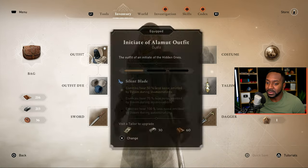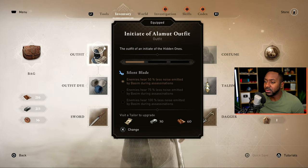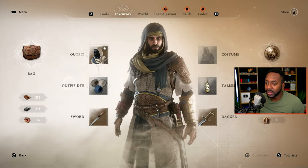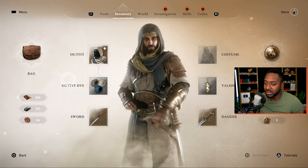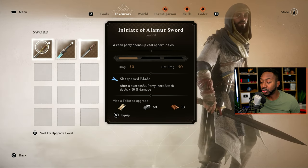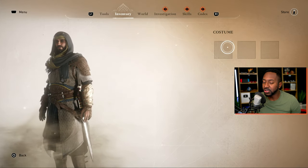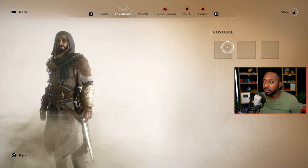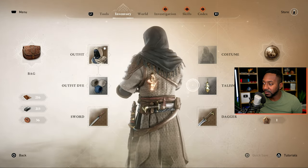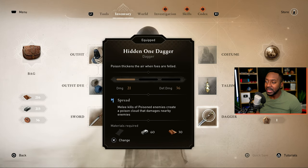When it comes to equipment: you have gear points to level up your gear. Your outfit doesn't affect defense but gives you more skills as you level it up, and you can find different ones throughout gameplay. The dye option just changes the color — nothing fancy. You get multiple swords available, and your armor can be leveled up to make it stronger and increase the effects of weapon skills. There's also a costume option that just changes how you look without changing your attributes — kind of like layered armor. The talisman is cosmetic only, and your dagger levels up like your sword with innate abilities per weapon.